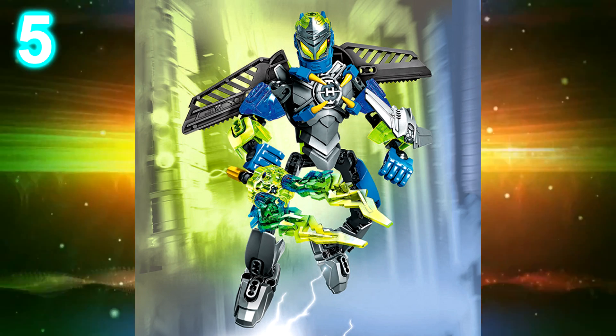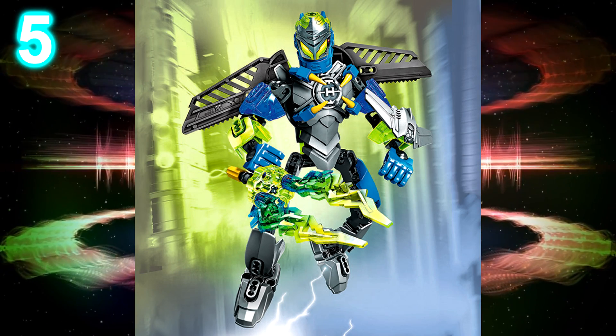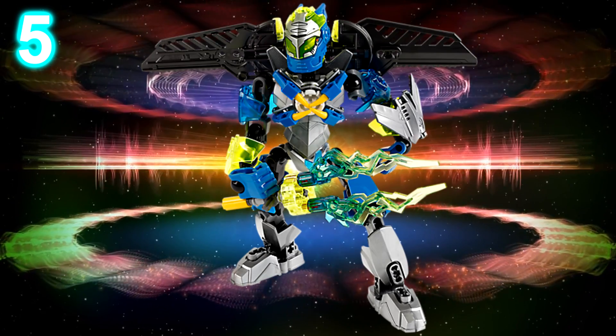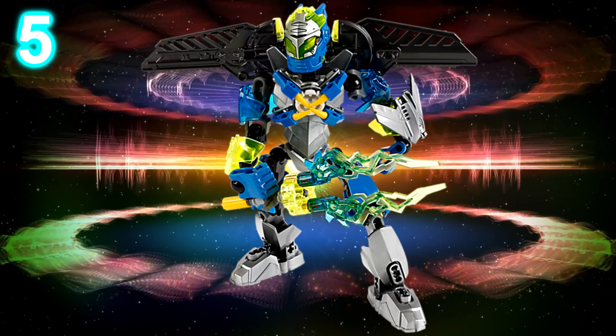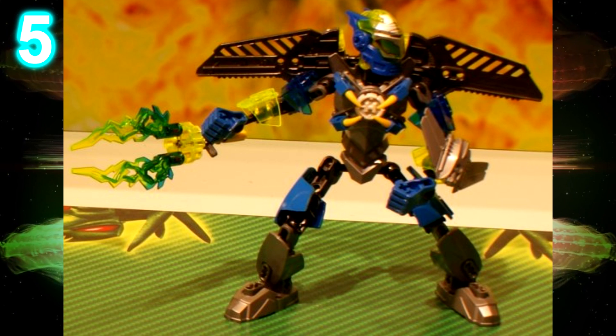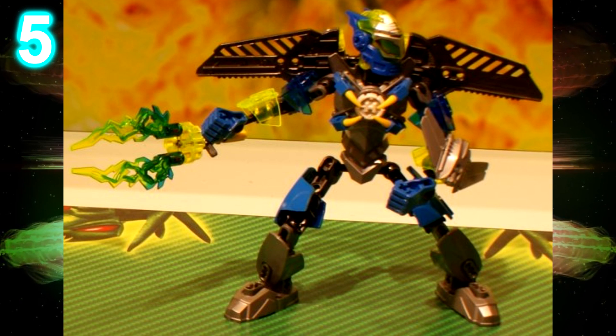At number 5 we have Surge Brain Attack. He has a nice blend of colors, which happens to be silver, blue, and trans neon green. He has a printed visor which actually helps define him as Surge, because without the visor he doesn't look too much like Surge. The basic structure looks the same as his other incarnations, but it's really the eyes that kind of make Surge what he is, and the visor really adds to that.